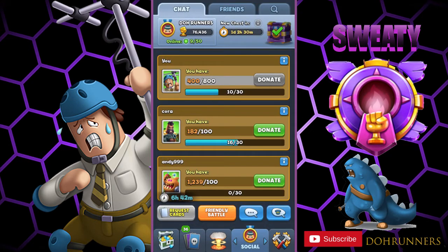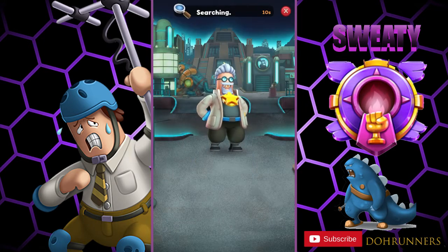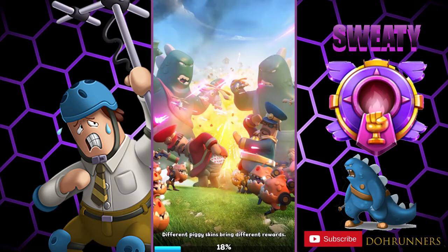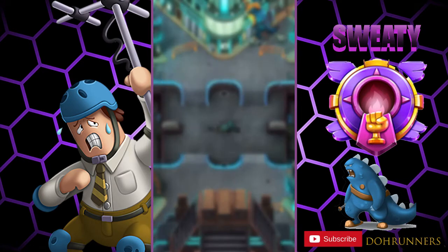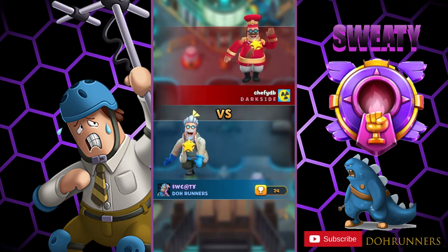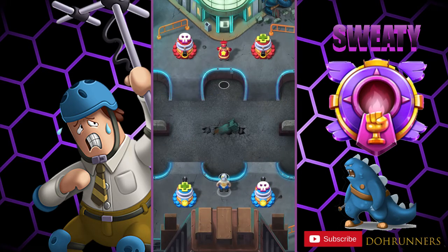I think there are some new things in battle too, so I'll check those out. It looks like it shows your tower's health now, and there's a whole new loading screen as well. I don't have 24 trophies, so I'm not sure what that's for, but I can see the commander's health.